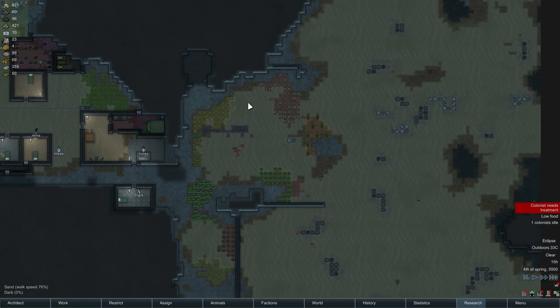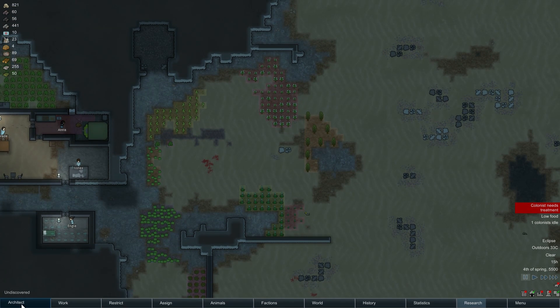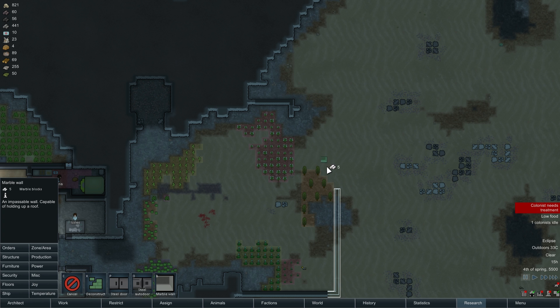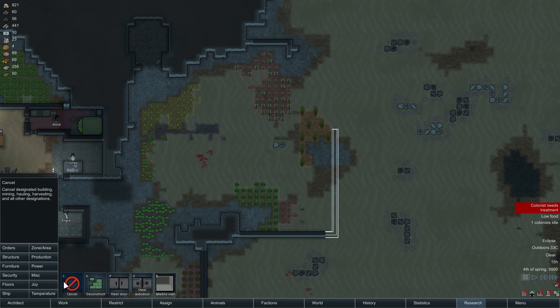Alright, what are we doing? We got marble — 421 marble now. Alright, let's see. Marble. Actually, cancel. Do this. Cancel down here. Cancel right there. It'll be part of our entry zone, right there. Whoops, missed one. There we go.